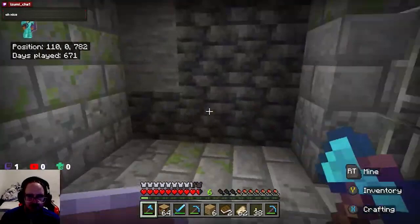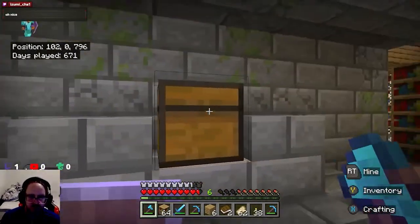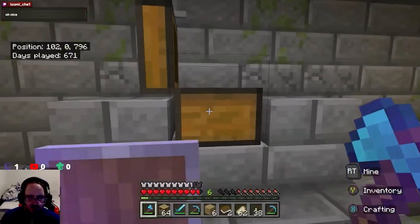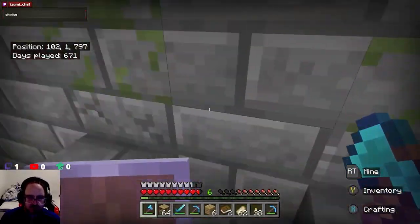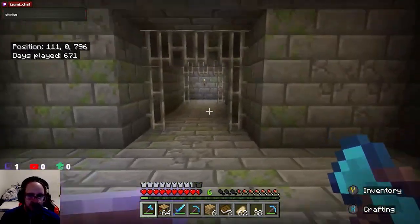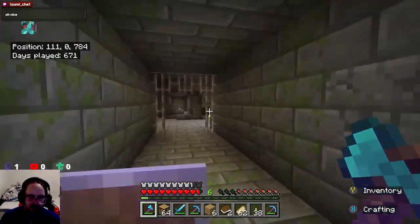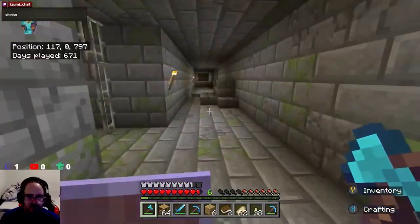Worst case scenario, I just dig my way out. I'd rather not dig my way out. What's in here? Redstone's better than nothing. I've already got a lot of redstone, but yeah. Thanks for the — pilot, by the way. I did not — I don't think I said anything, but I did now. I'm just trying to figure out which way I'm supposed to go.